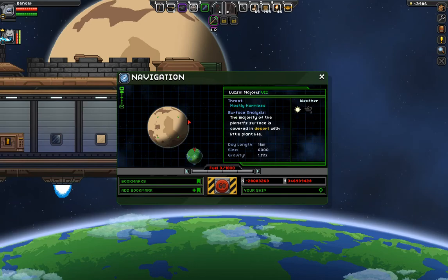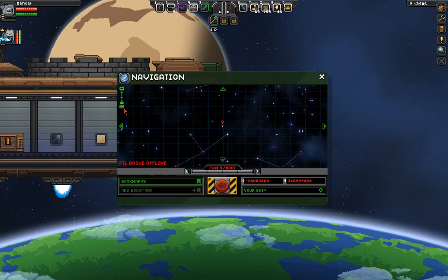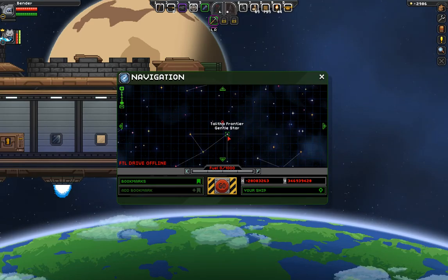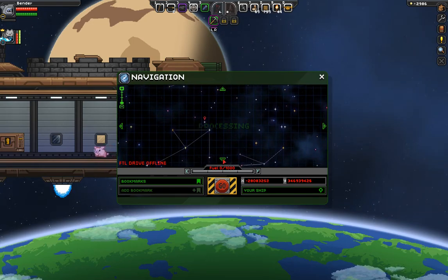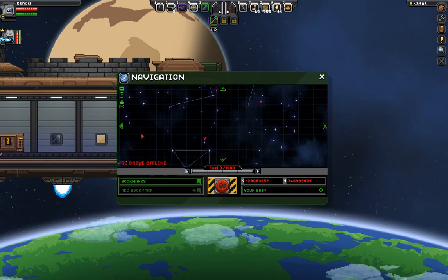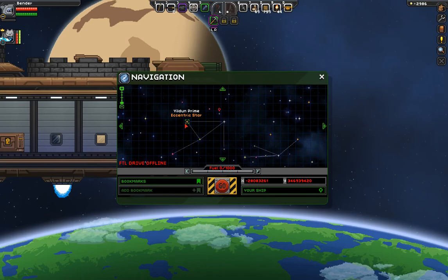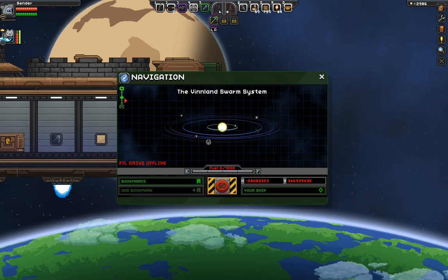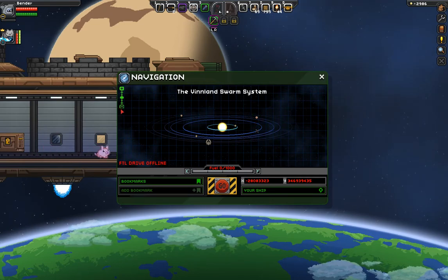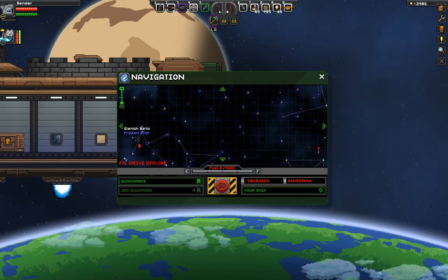Oh, all right. There's a solar system. There's a holy shit universe. There's a lot of places we could go. The navigation is up. I just increased the size and it is big. There's the system, and there's like the universe — there's a lot of places we could go to.